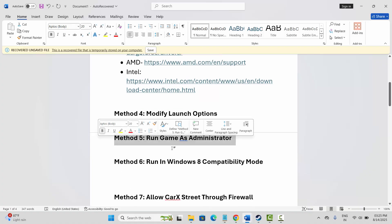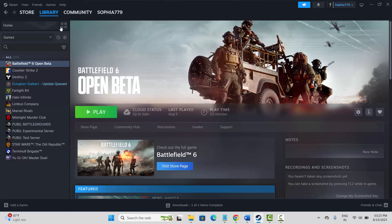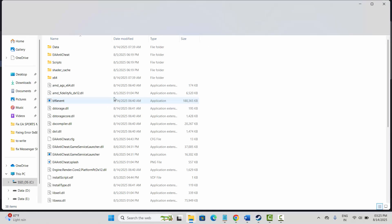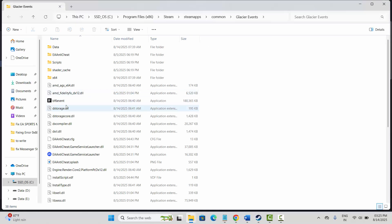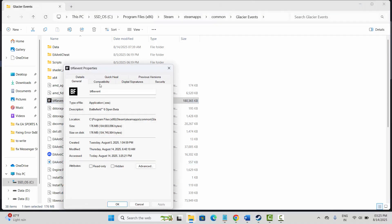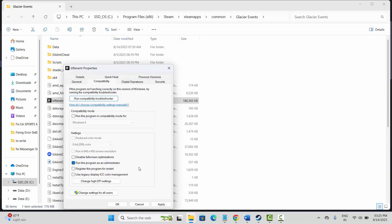You should also run the game as administrator. Go to Steam, in the library section, select your game, click on manage, then click on browse local files. Select your game application, right-click, click on properties, then compatibility, and enable run this program as an administrator, then hit apply and OK. If that doesn't work, try enabling compatibility mode for Windows 7, or disable full screen optimization, then apply and try to play the game.